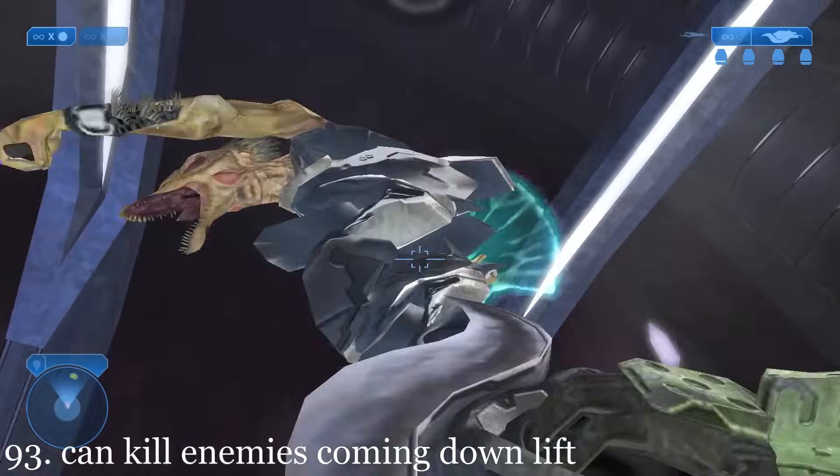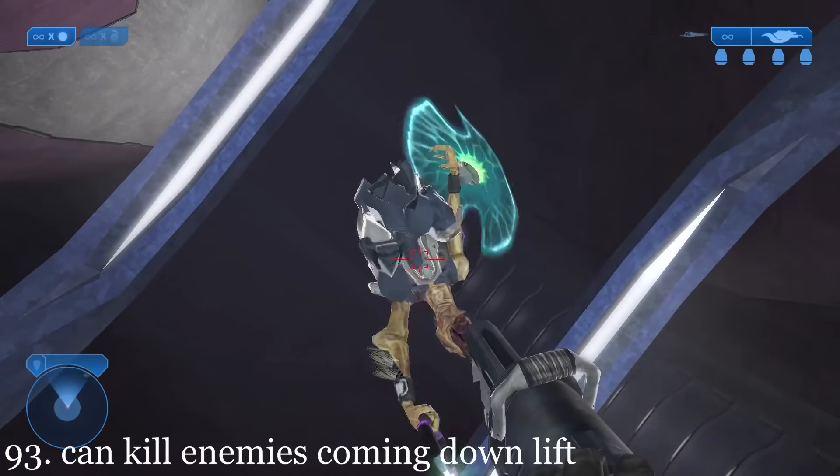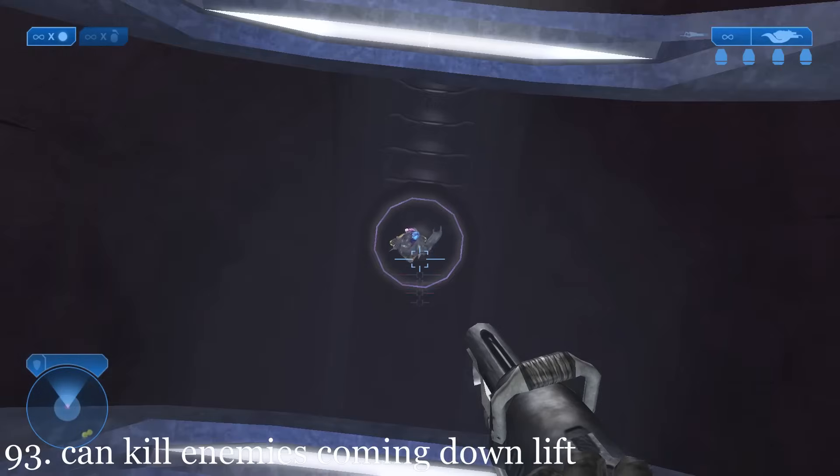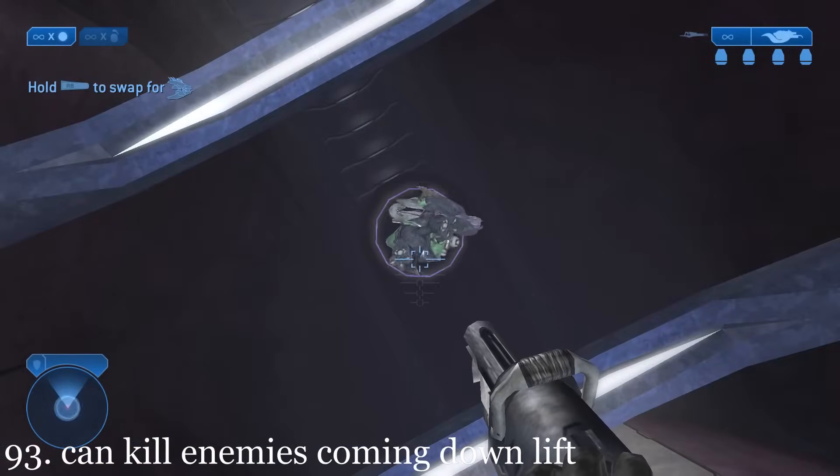When escaping the prison section, if the player is fast enough, they can just stand and kill all the Covenant enemies coming down the lift with assassinations. It's easiest if you use a Brute Shot.